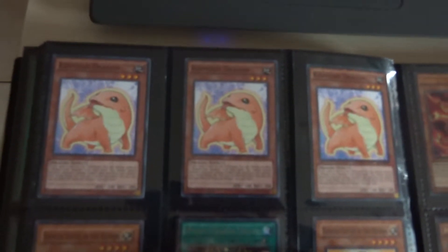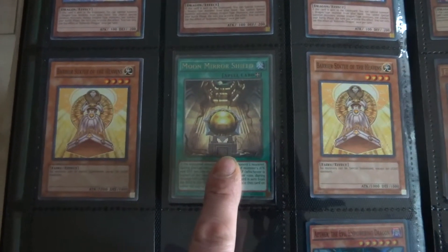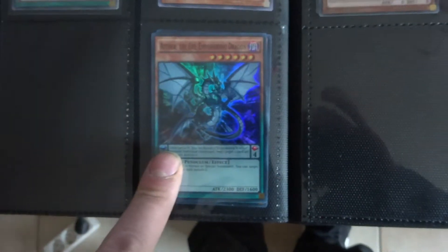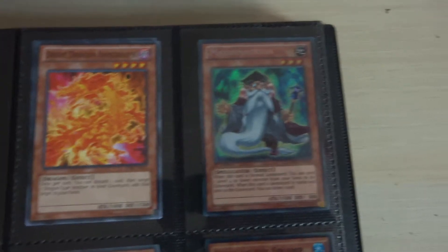Then we have this, and this — it stops special summons, you can only use the lights, discards. Moon Mirror Shield — it's a good card, it's a good pendulum line also. It doesn't actually make it stronger but I can put some extra cards in it.